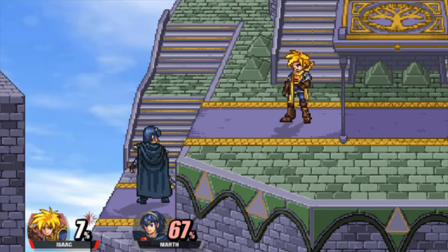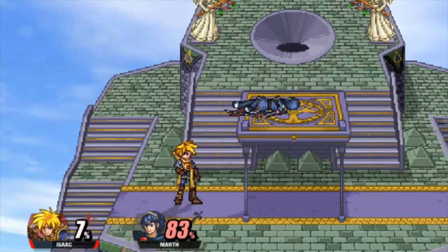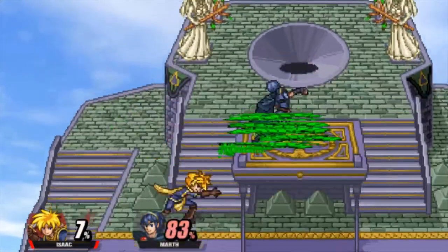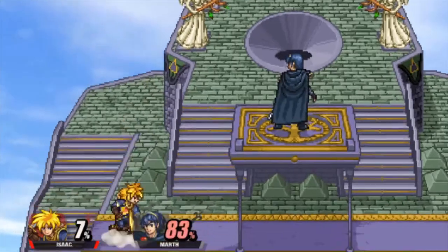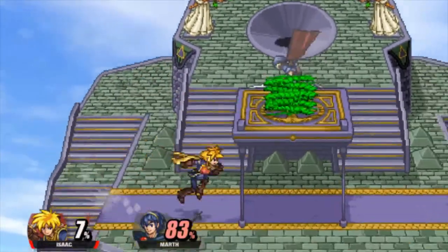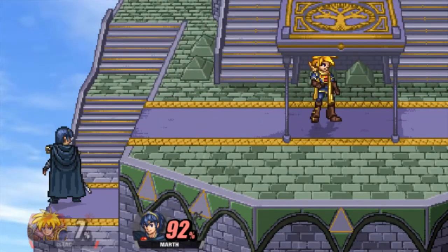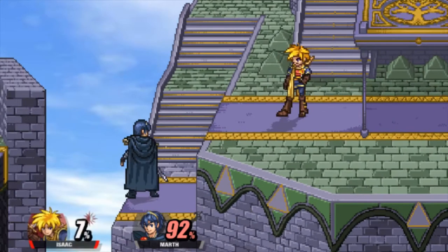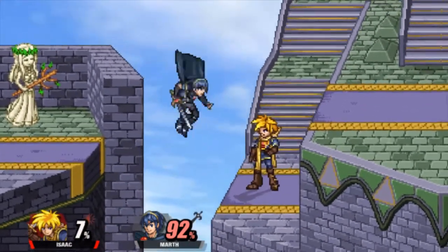Neutral B is actually a command grab. It doesn't do any damage, which sucks. But it's still a pretty weird move that locks your opponent in. Since it has such good range you could just grab them and then hit them with a move — it's a great punishing move too. I would say you should use this because it can really stun your opponent for a while; you stay in stun for about five to six seconds. It's pretty good.